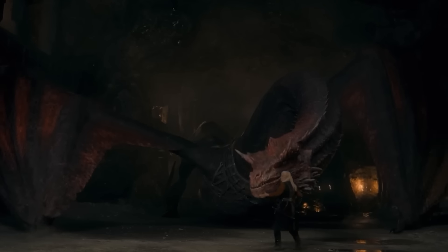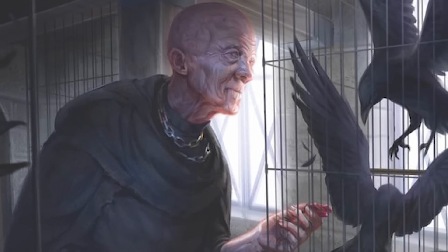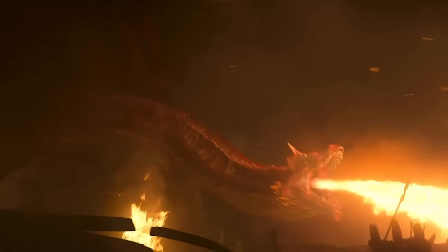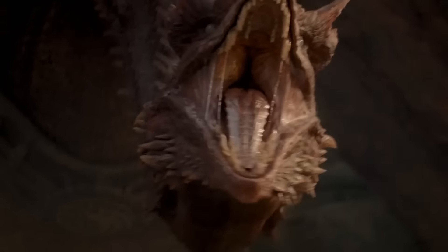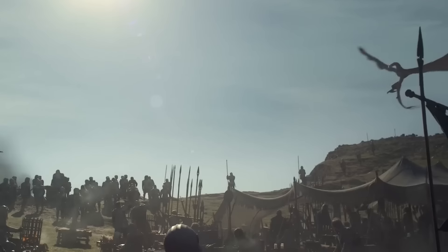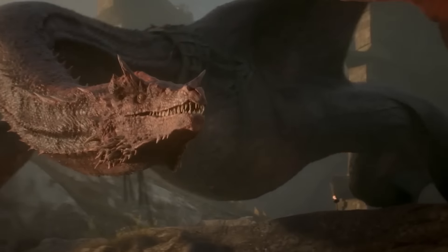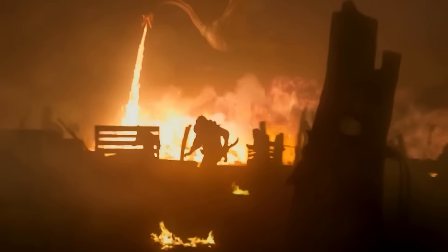Next, we have Caraxes, known as the Blood Worm. This large red dragon is ridden by Daemon Targaryen, who became Caraxes' rider in 105 AC after the death of Prince Aemon Targaryen. Caraxes made a huge impression from the get-go, showcasing both his fearsome nature and his bond with Daemon. Despite his menacing appearance, Caraxes has shown moments of tenderness with his rider, adding depth to his character. Caraxes is a key player in the Dance of the Dragons, and the trailers and episodes hint at some epic aerial battles to come. Watching Caraxes in action is always a thrill, especially when we get to see his ferocity in full display.